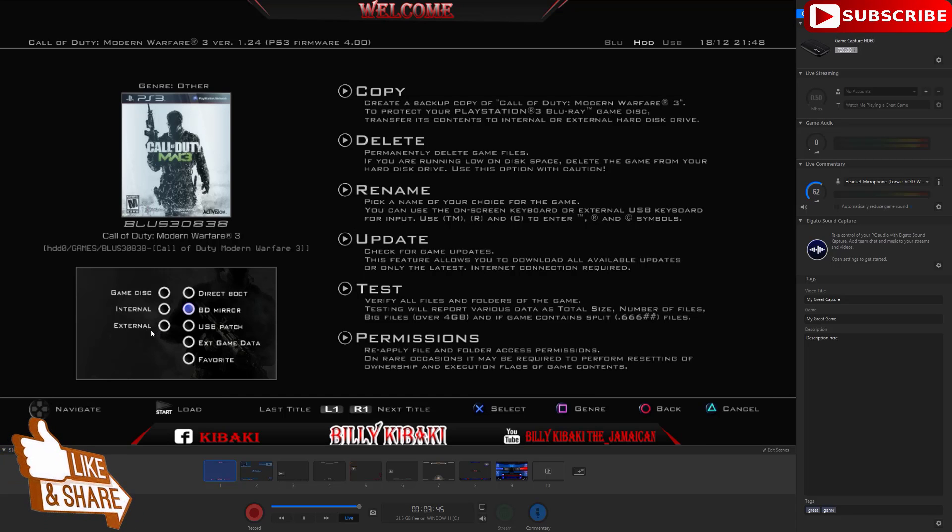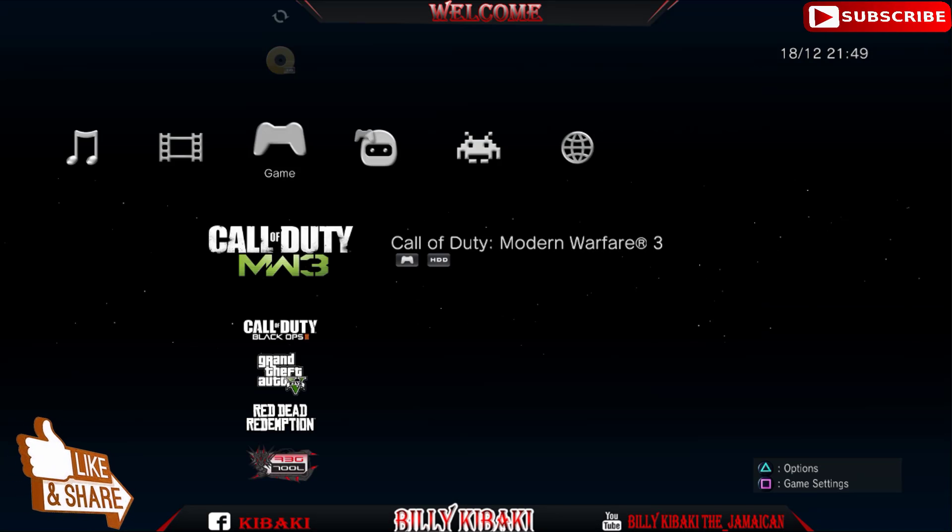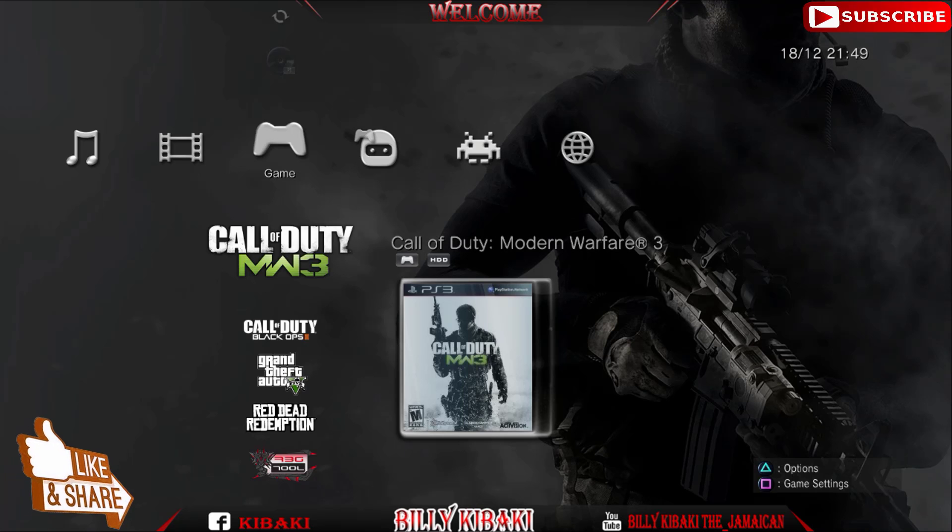On the left-hand side you now have disk, internal, and external. If you have your game on external, select external. If you have it on internal, select internal. Or if it's a disk and it won't boot, select disk. Mine is on internal so I'll select internal. After you've chosen one of those options, press circle on your controller and go back out.